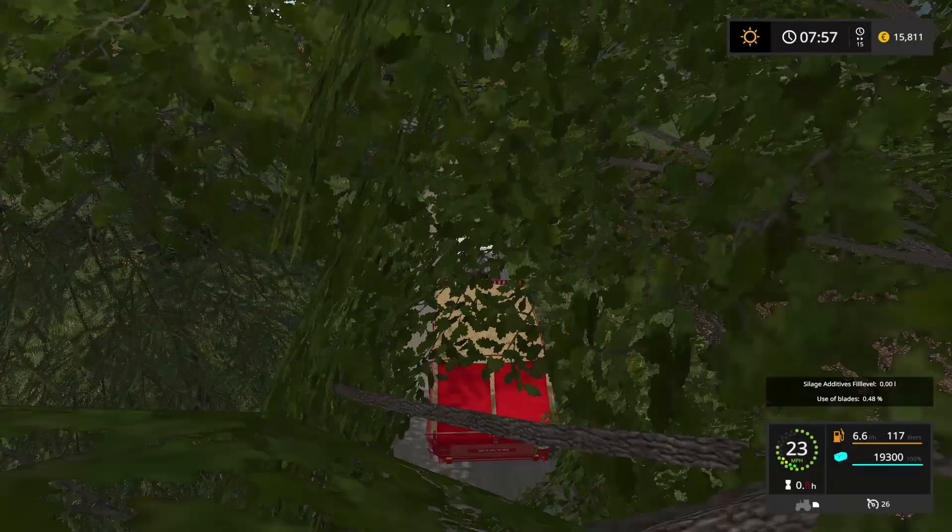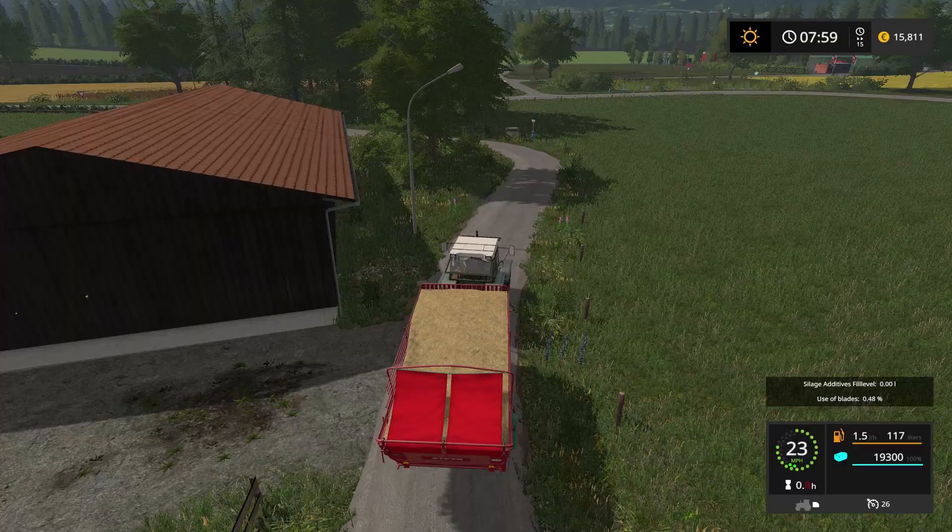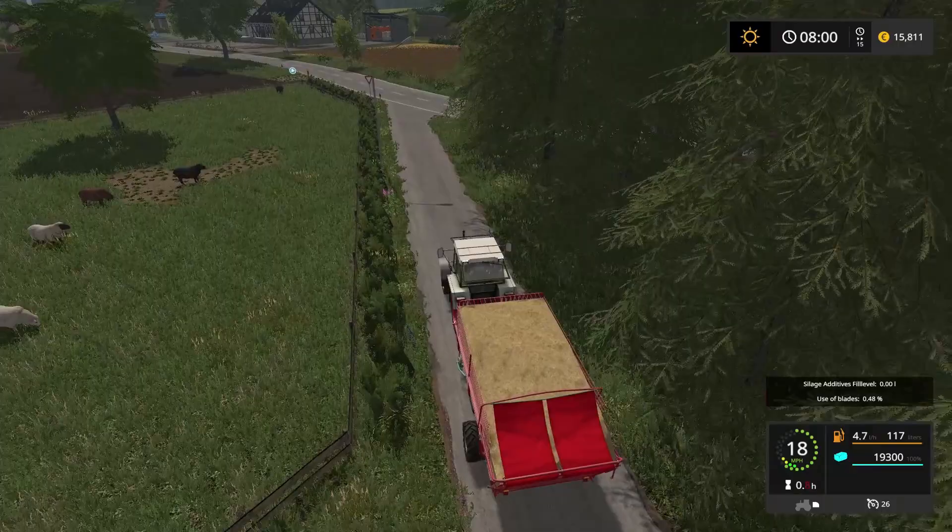We finally figured out the fuel thing. You've got to use the universal trailer that is marked for diesel — it has a shell emblem on the side of it. It really should be in the manual somewhere; it probably is and I just missed it.